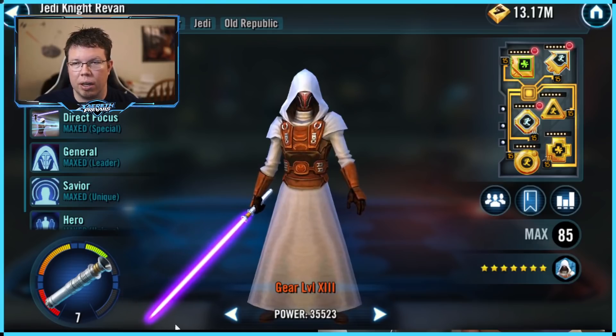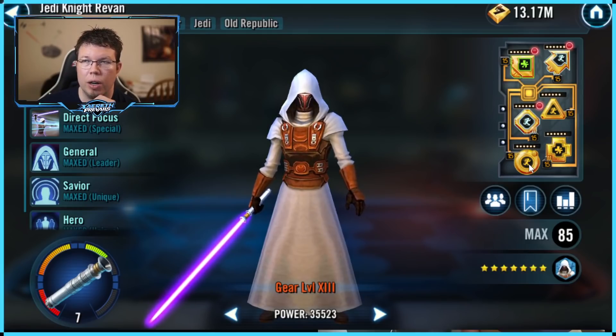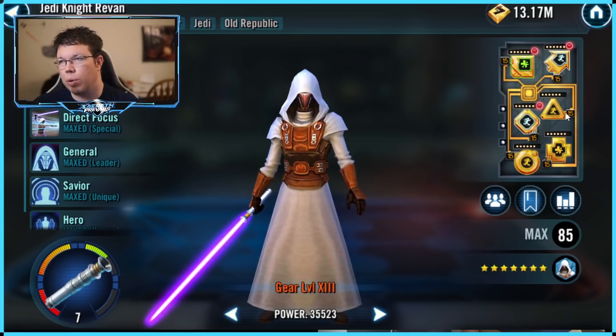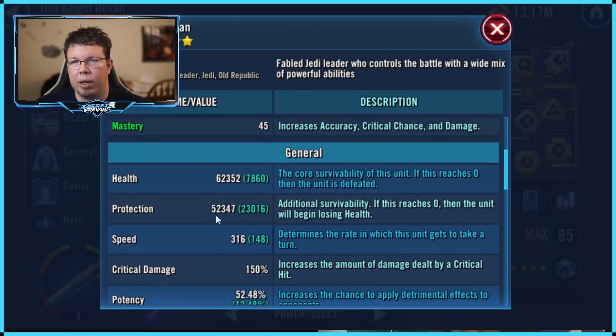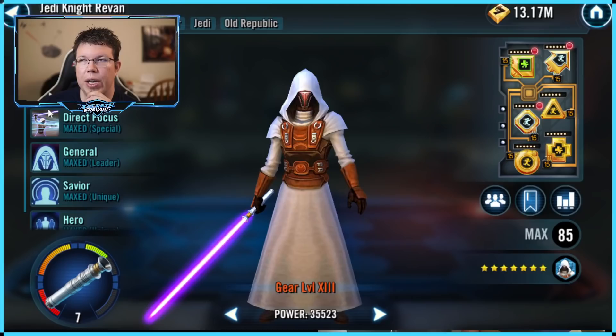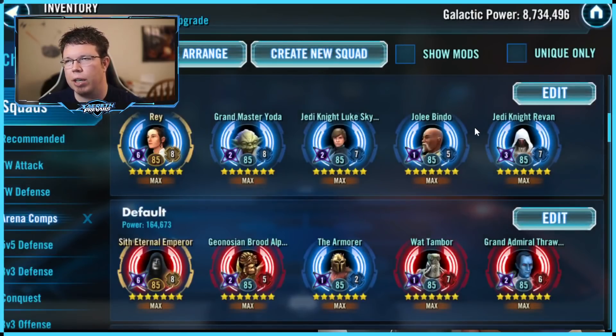Jedi Revan is at Relic 7. Jolie was Relic 5, so you don't really even need him that high. Jedi Revan is wonderful at 7 just because you gain extra health and you want him to be as resilient as possible. For all these mods — the circle, cross, and triangle — they're all going to be protection, and then speed everywhere. Lots of protection on Revan if you can. I'm wondering if health would be better for him just because he has a way higher base health even when I'm not really trying for it. He wants to be survivable — protection and speed. Let's go do the counters.